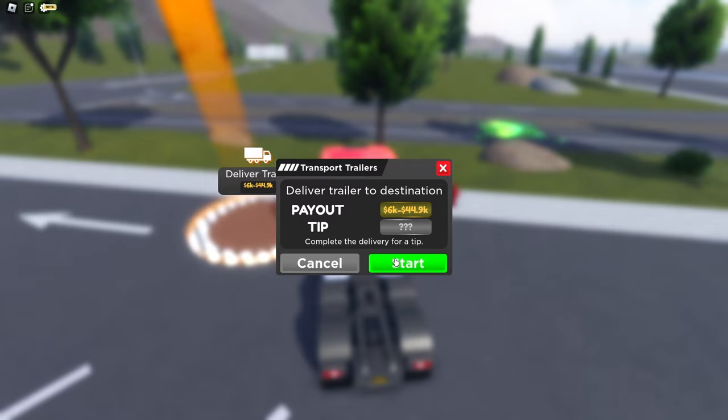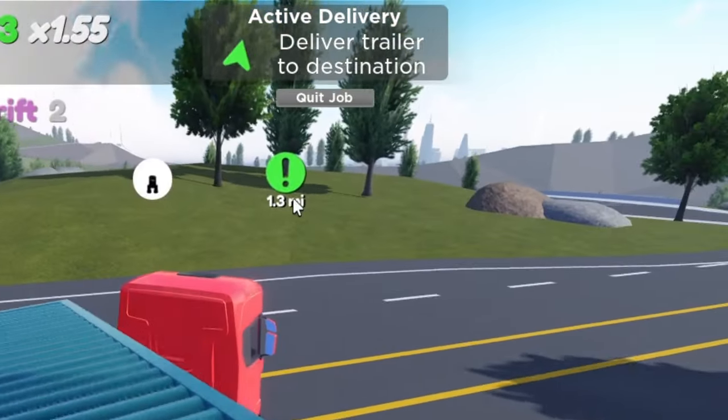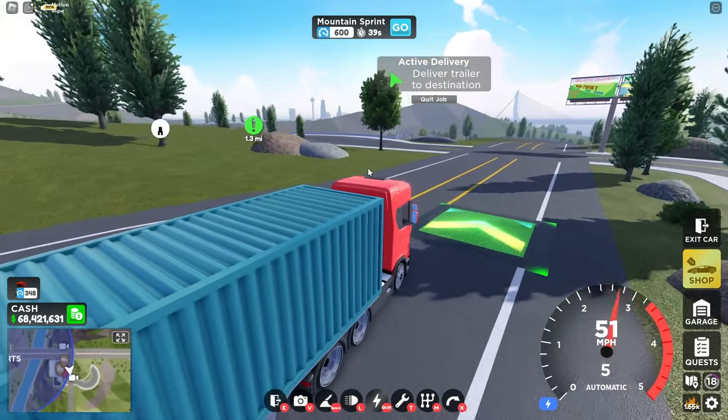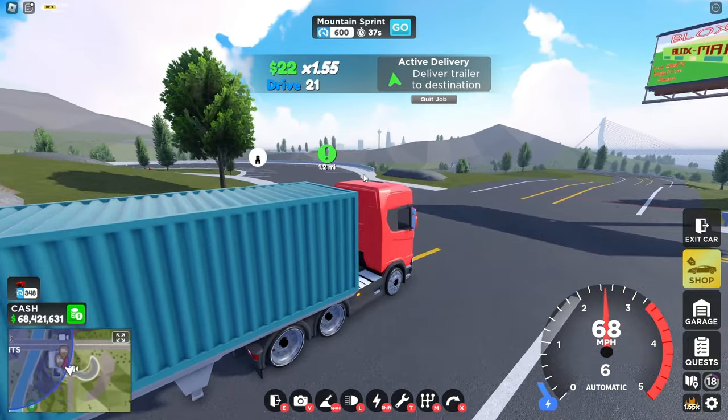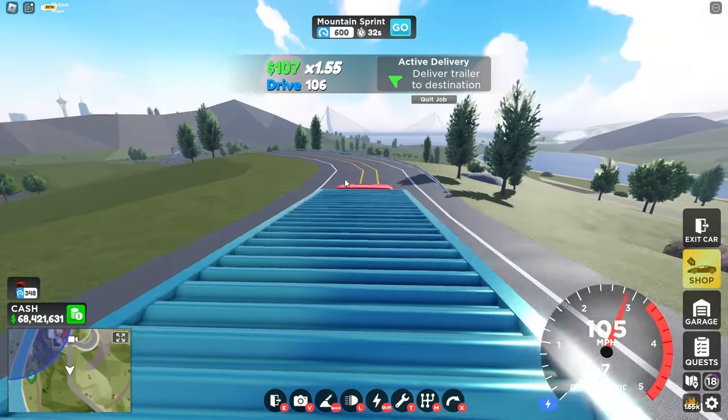Once you've got everything ready, come up to the job, hit F, then hit start. You're going to want to just drive to that green checkmark. It changes every time you do the job, and the further out it goes, I think the more money you get. Let's go ahead and go to it — I'll speed this clip up.